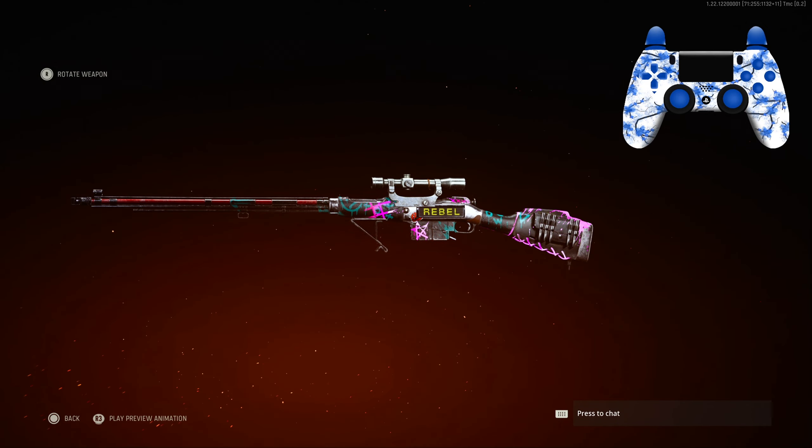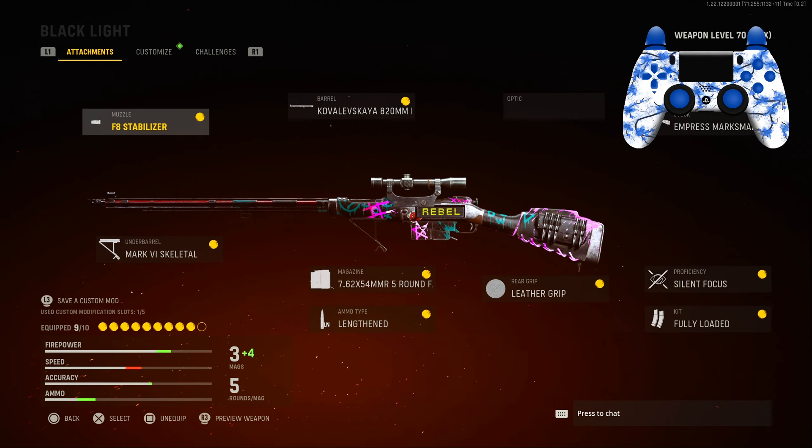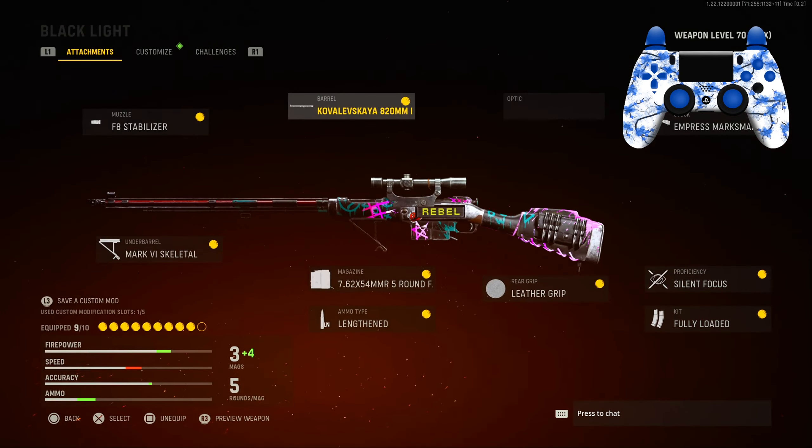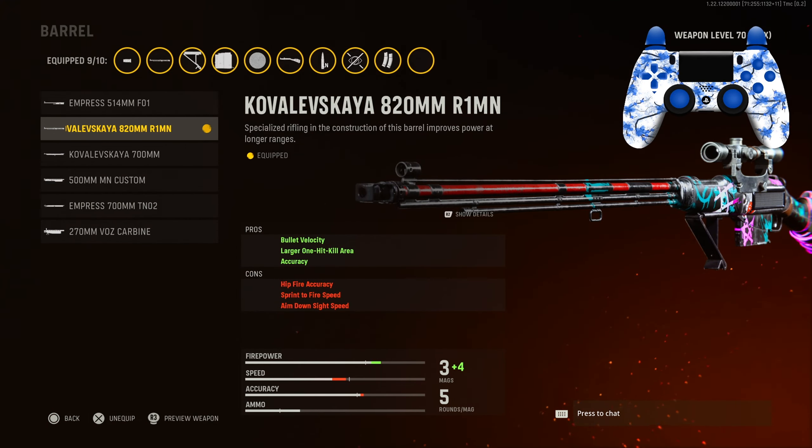What is going on everybody, it's Epic here and in today's video we are going over the Black Light blueprint for the sniper. The sniper is really hit or miss — sometimes you'll get the one shot, sometimes you won't. If you're not that good at sniping, like me in this gameplay, it was kind of hit or miss. Here's the class I had the most success with.